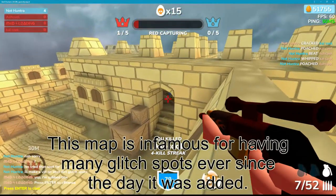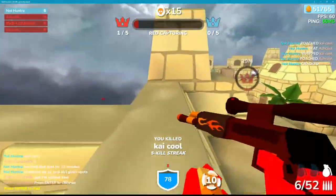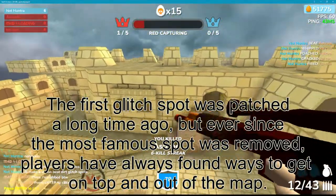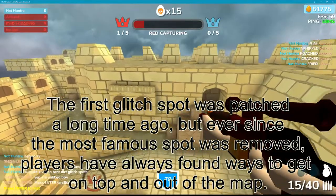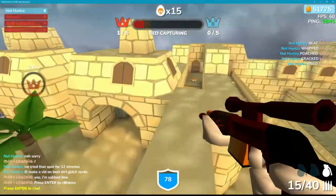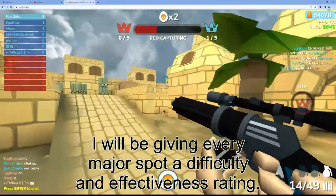This map is infamous for having many glitch spots ever since the day it was added. The first glitch spot was patched a long time ago, but ever since the most famous spot was removed, players have always found ways to get on top of and out of the map. I will be giving every major spot a difficulty and effectiveness rating.